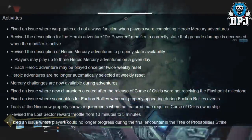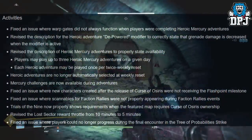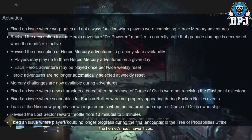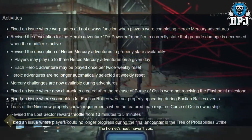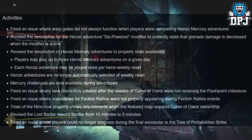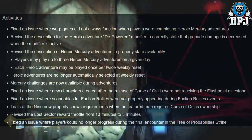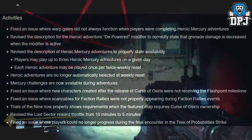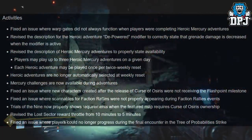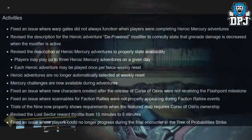Moving on to activities: fixed an issue where warp gates did not always function when players were completing heroic Mercury adventures. Revised the description for the heroic adventure depowered modifier to correctly state that grenade damage is decreased when the modifier is active. Revised the description of heroic Mercury adventures to properly state availability — players may play up to three heroic Mercury adventures on a given day, and each heroic adventure may be played once per twice-weekly reset. Heroic adventures are no longer automatically selected at weekly reset.